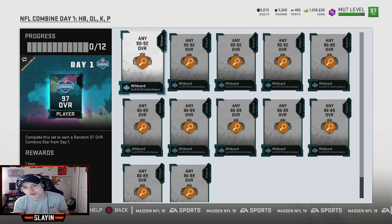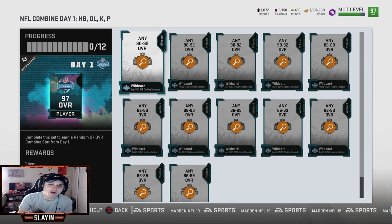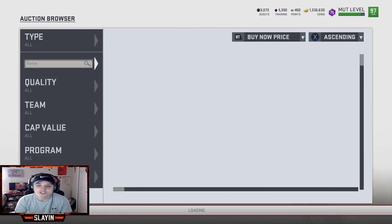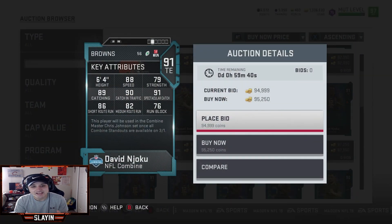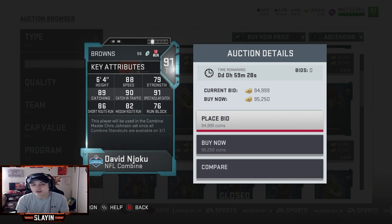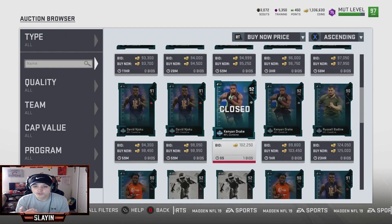What is going on guys, Slay back with another video. New combine stars today — we got quarterbacks, wide receivers, tight ends, and my man David Njoku who got a card. He's a 91 overall tight end: 88 speed, 90 catching traffic, 89 catching, 86 short, 82 medium, 76 run block, 91 spec catch. I do wish he would get a power up because I have his rising star on my team and I'd love to power him up.